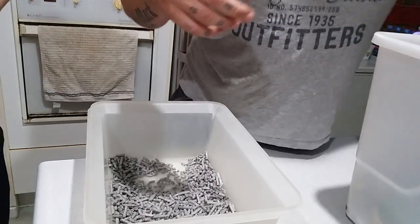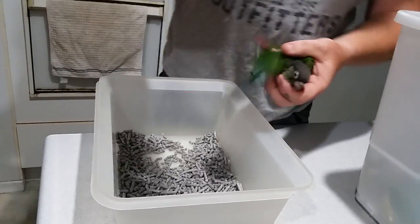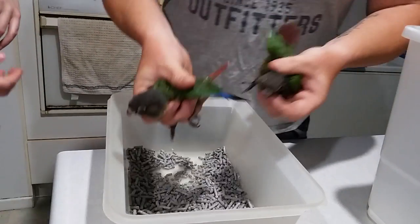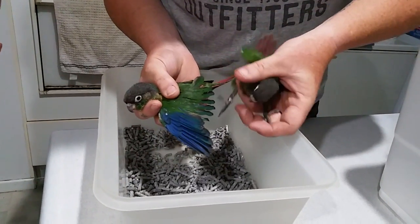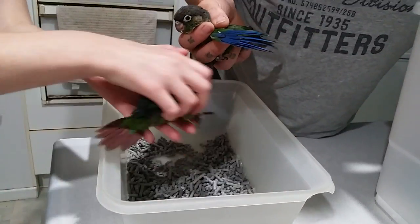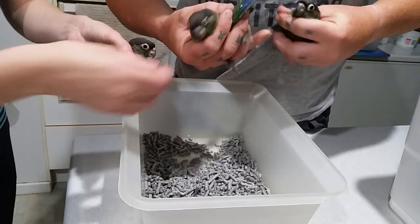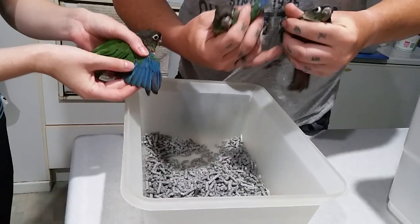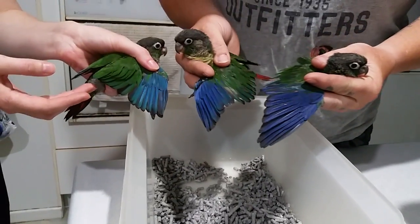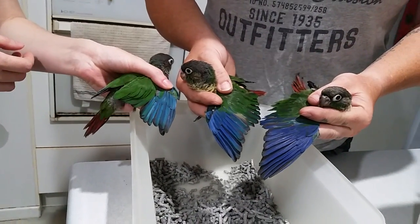Here's another good example of the greens — that's your normal green, and this one is your single factor green. We have managed to work out that we do also have a double factor in the green. So there's your normal, your single, and your double factor, all in the violet and green series.